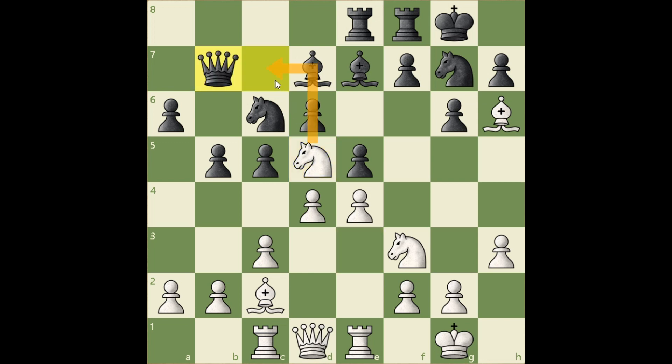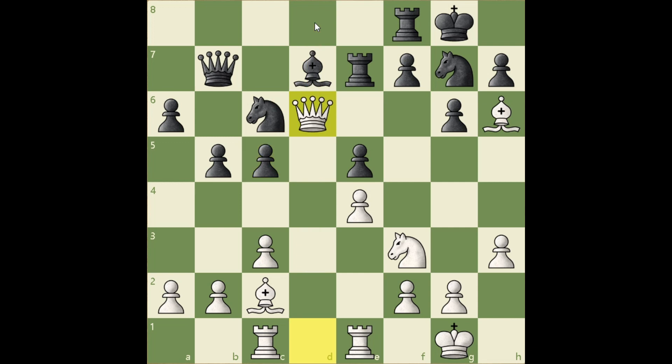Qb7, defending the queen. And now knight takes e7 — this was the point of Nd5. This bishop was the main protector of weaknesses on dark squares, and in order to capitalize on those weaknesses, white is removing that bishop. Rook takes — forced, because if knight takes, then takes, takes, and black is losing a pawn. Now takes, takes. The purpose of this exchange is to open a file for the queen. Queen d6, exploiting the open file, attacking the c4 pawn and getting closer to the f6 weakness. c4, saving the pawn. And now queen f6, threatening mate and putting another piece on the weakness created by the g6 move.